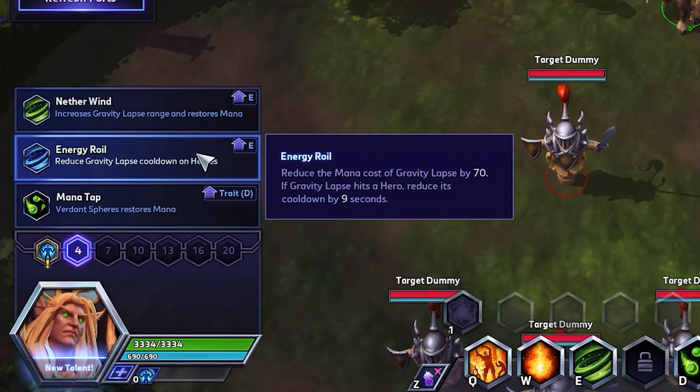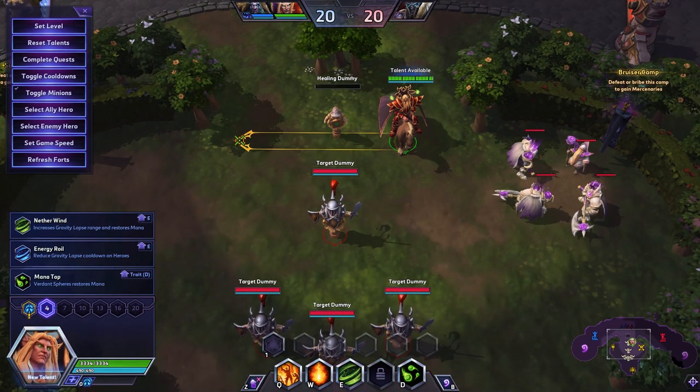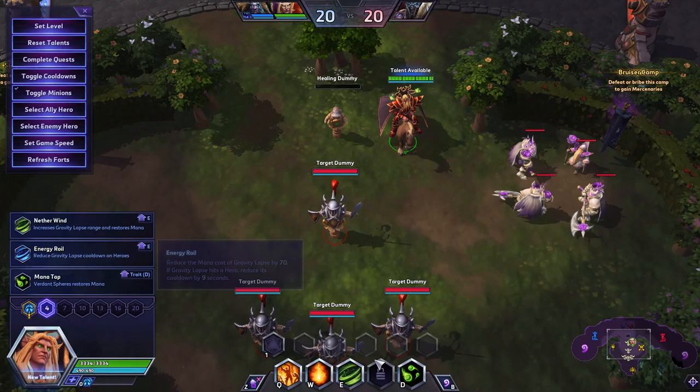This will pair really nicely with the level 13 talent we'll also be taking. The other option at this tier really just gives you an increased 30% range. Gravity Lapse already has a pretty long range, so for me, with people diving KT, the range part doesn't mean as much, while 9 seconds of cooldown off your E is massive.